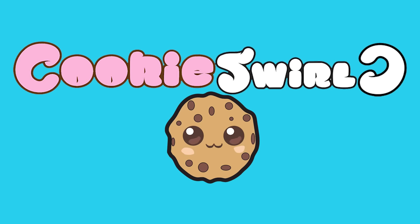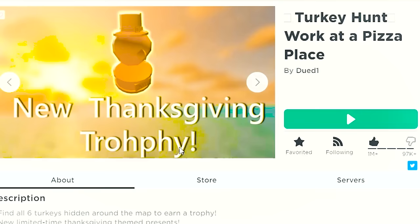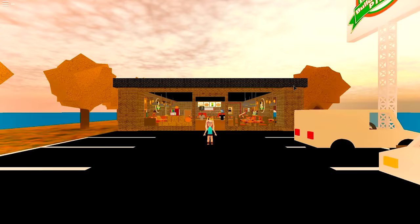Cookie Swirl! Who is ready to fill up on some Roblox? We are playing Turkey Hunt in Work at a Pizza Place, and it looks really fun because I love events. It says you need to find all six turkeys hidden around the map in order to earn a trophy. I am so ready to play — eat a pizza, find the turkeys. That sounds perfect.